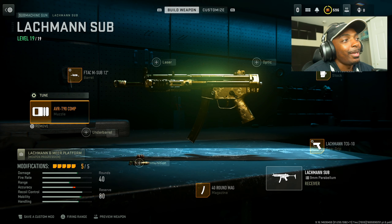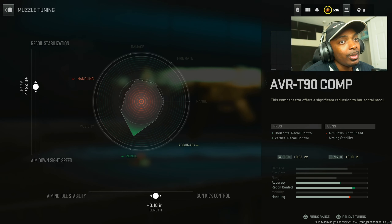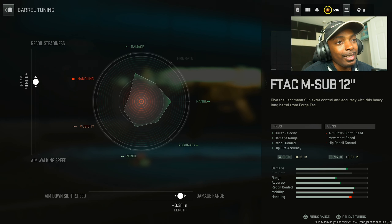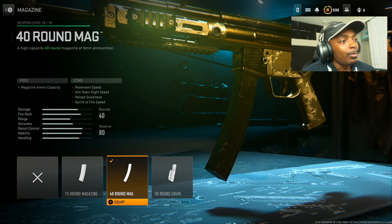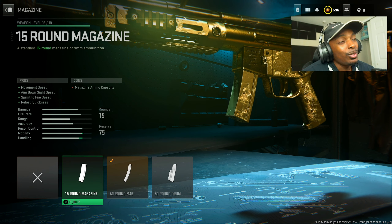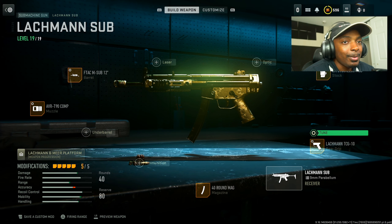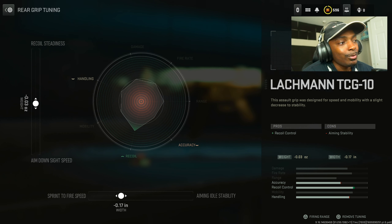Next up is the Lockman Sub — it just gets the job done. Put on the AVR-T90 comp for horizontal and vertical recoil control at the cost of aim down sight speed and aiming stability. Increase the gun kick control by 0.10 inches and the recoil stabilization by 0.23 ounces. Then put on the F-TEC M-sub 12 inch barrel for bullet velocity, damage range, recoil control, and hip fire accuracy at the cost of aim down sight speed, movement speed, and hip recoil control. Set the damage range to 0.31 inches and the recoil stagnation to 0.19 pounds. Put on the 40 round mag. Then put on the Lockman TCG-10 for recoil control; set the sprint to fire speed to negative 0.17 inches and the recoil stagnation to negative 0.03 ounces.